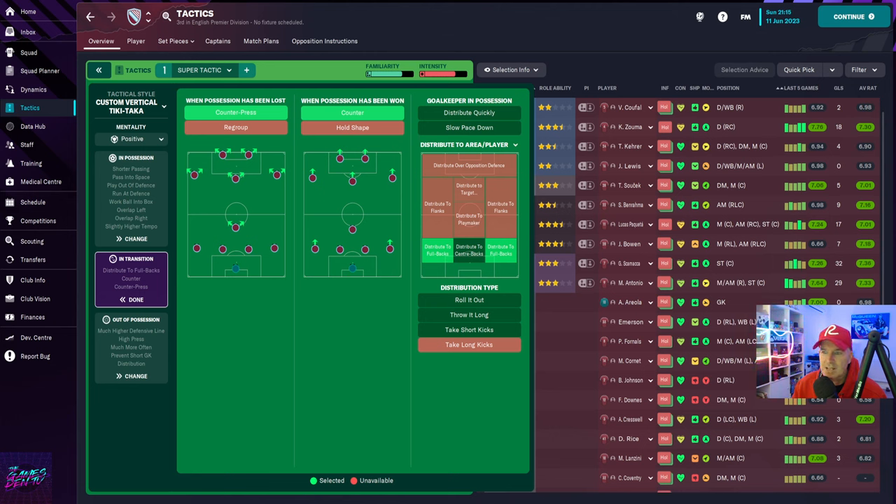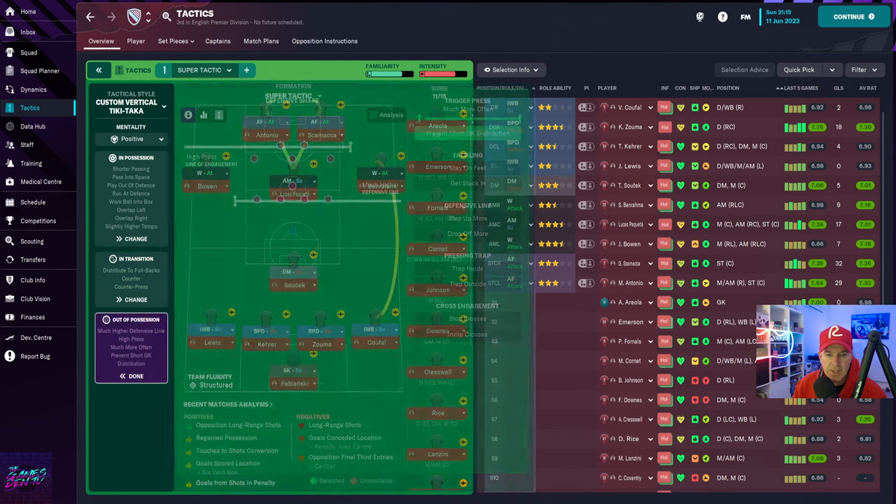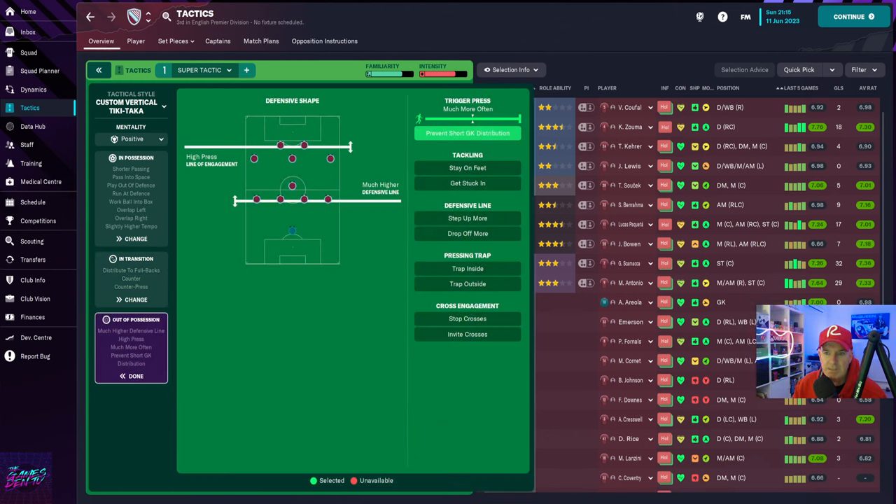Out of position. Counter press, counter — standard stuff. Distribute to full backs. And then finally, defensive shape: high press, line of engagement much higher, prevent goalkeeper. I've left all of these.